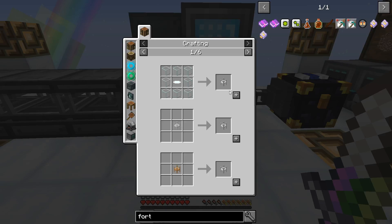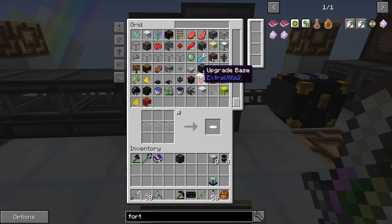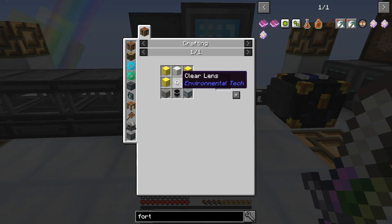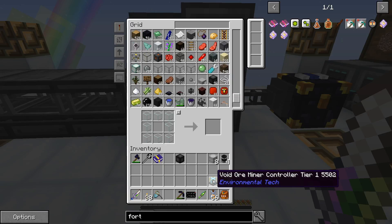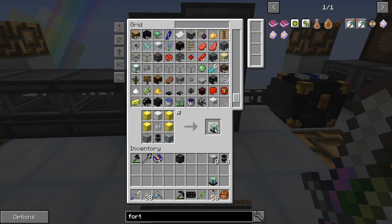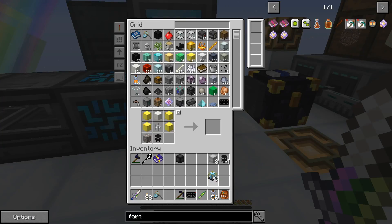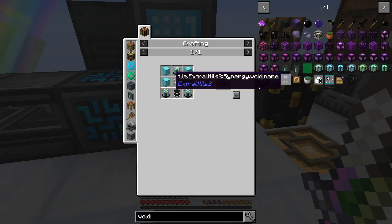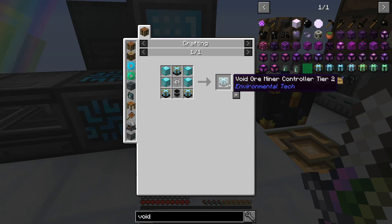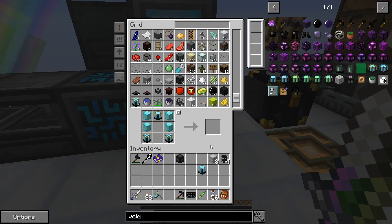Let's go back to this recipe. We need a bunch of these, which means we need a bunch of these — one, two, three, four, five, six, seven, eight — and there we go. Here is the tier 2, so we're going for tier 3 and we need two tier 2s. I think I made a couple extra.